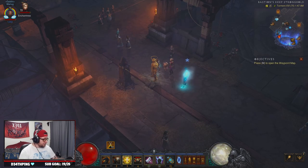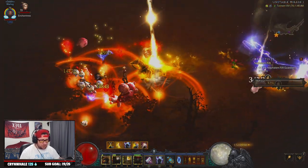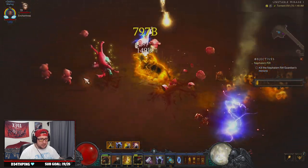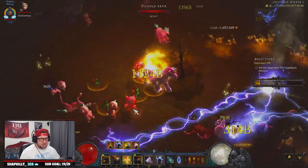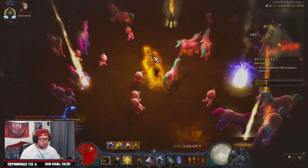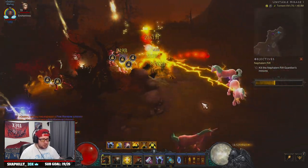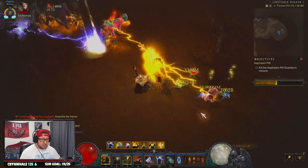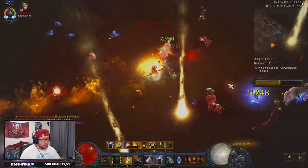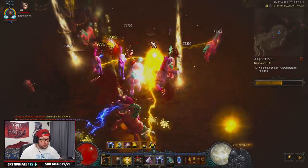We're just going to do a Nephilim Rift. This build is so fast that we may not even need to do anything. Look at this — the only thing you've got to do with this build is just ride the horse and let the Fist of Heavens do their thing. The entirety of this build is to only get off when the cooldown for the horse is hit. This build might give Strafe DH — the Multishot Strafe DH — a run for its money, because this thing is insanely fast. Look at us just destroy everything as we're moving; we don't even have to get off the horse.